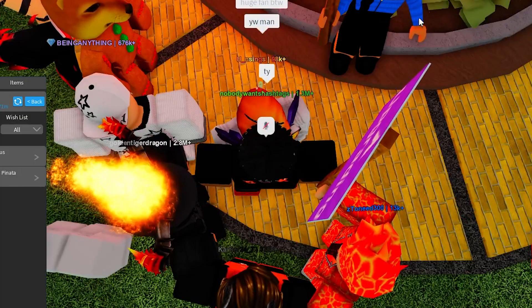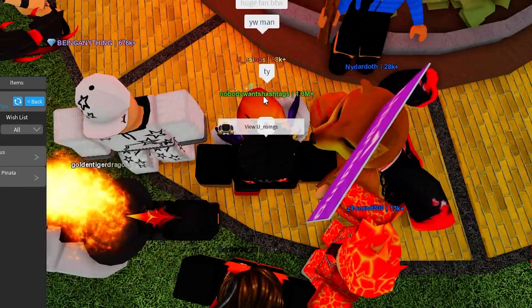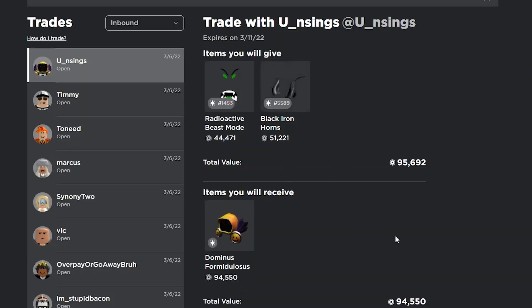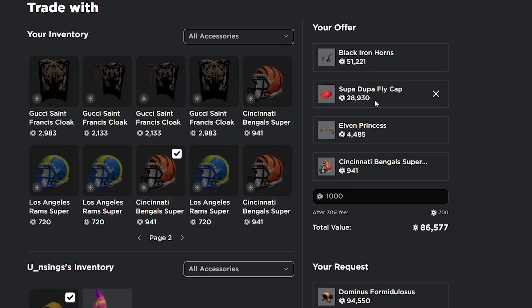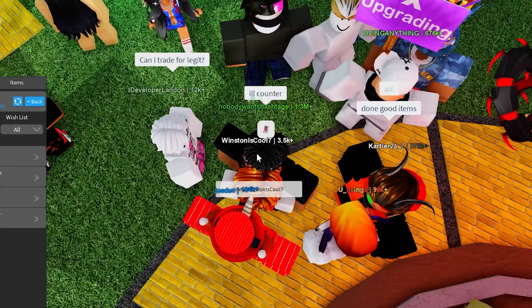This guy offered me his Dominus Form, so I'm going to counter the trade — he's asking a little too much. I'm going to send about 4.5k for Forms with the Black Iron Horn, Super Duper Fly Cap, Elven Princess, Cincinnati, and 1,000 Robux.